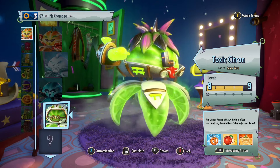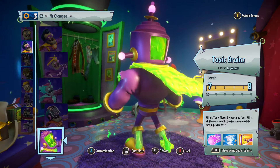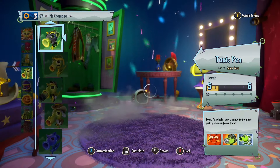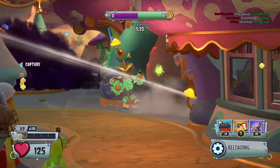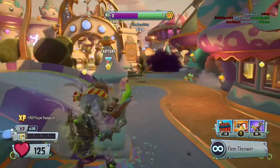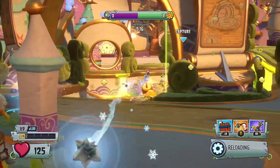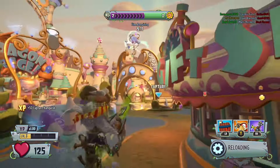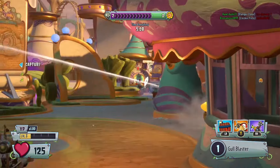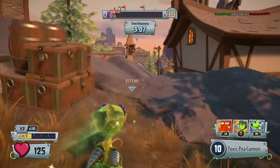Now in second place, we have Toxic. While of course we also have really good characters in the Toxic class, like Toxic Super Brains, Captain Squawk, or Toxic Pea, it's just not enough. When the opponent takes Toxic damage, they take two ticks of damage every second for five seconds. So basically, every Toxic character has an additional 10 damage every single time they hit somebody. And also, this does get rid of groups, so it's basically the overall better Electric version.